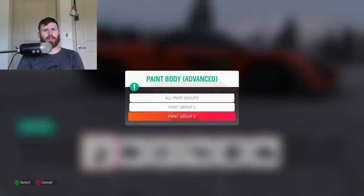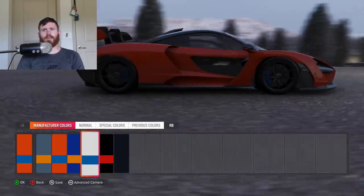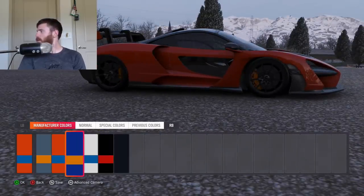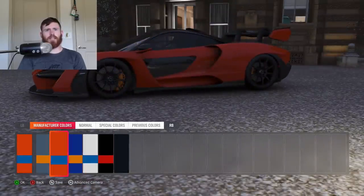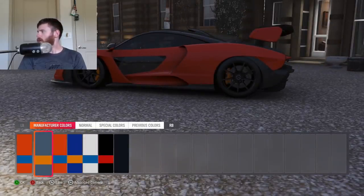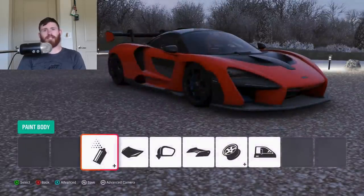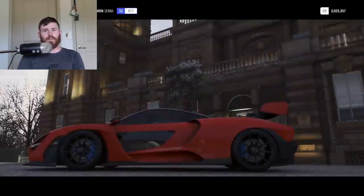Wait, if I paint group two... I just realized something: this is one of the few cars in this game with paintable calipers. Look at that — they isolated the calipers as a paint group, and it's one of the few cars where you can actually paint calipers. That's so cool. I never even thought that they would set it up like that. Let's see how this stock McLaren Senna runs in a Stock vs Tuned challenge.